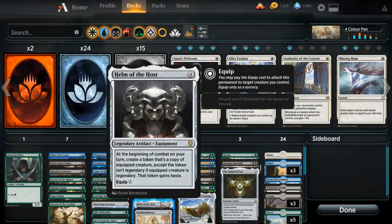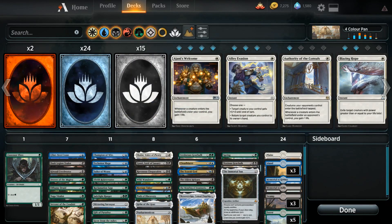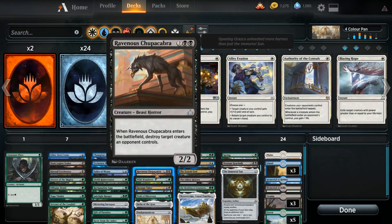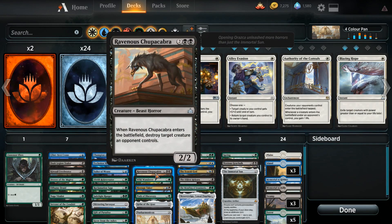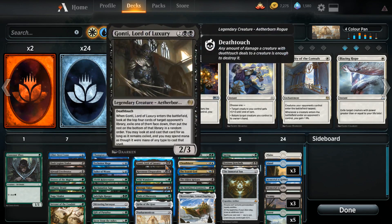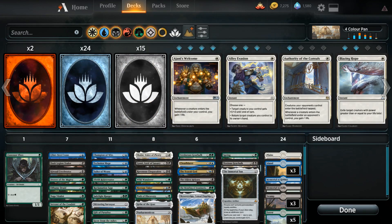Panharmonicon and Helm of the Host are obviously really key to the deck, but we don't have to have them. The deck still definitely operates without them, and that's kind of key. We didn't want it to be the case that if we don't draw Panharmonicon or Helm of the Host the deck just folds. All of these cards are really good on their own — Ravenous Chupacabra is a fine card even if you're not doubling it, same with Hostage Taker or Gonti. Once you get Panharmonicon it just becomes really ridiculous.